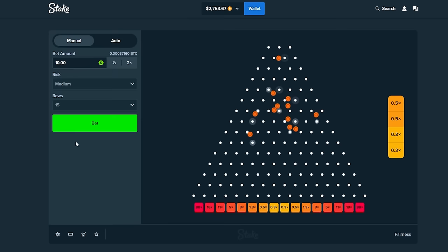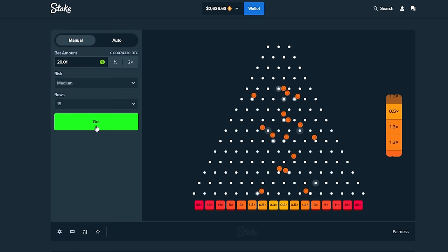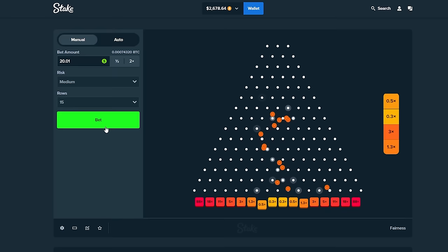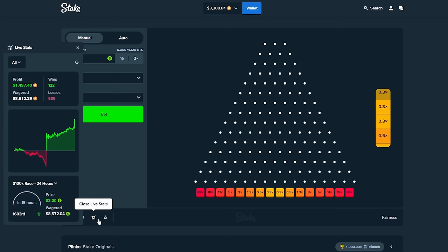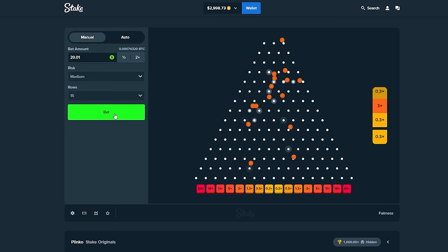11 — nice. 11 again. This genuinely might be a double video. In fact, I'm willing to risk it — I'm going up to $20 bets in hopes of doubling my balance. We're currently sitting at about 2.8k, maybe more. 3 grand — we've pretty much doubled our money. I can't call it a double until we see 1,650, however we are very close and we have a lot of bets to go still. This is probably one of the best Plinko sessions I've ever had. I'm really not lucky when it comes to Plinko.